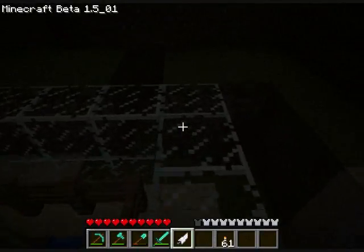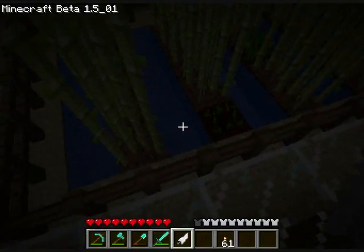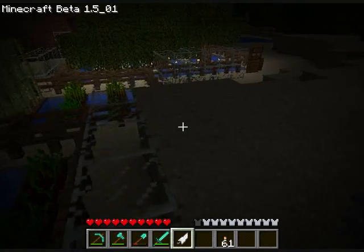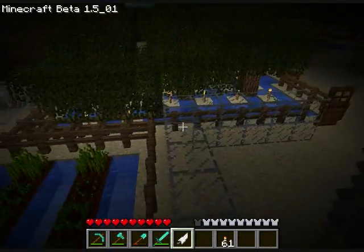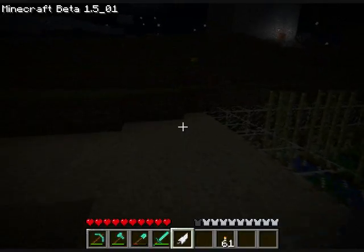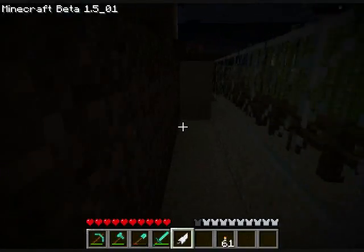Let's move on to the farm. We've got some wheat and sugarcane over here, same over there, and then some trees. All right, let's move on to that big one.